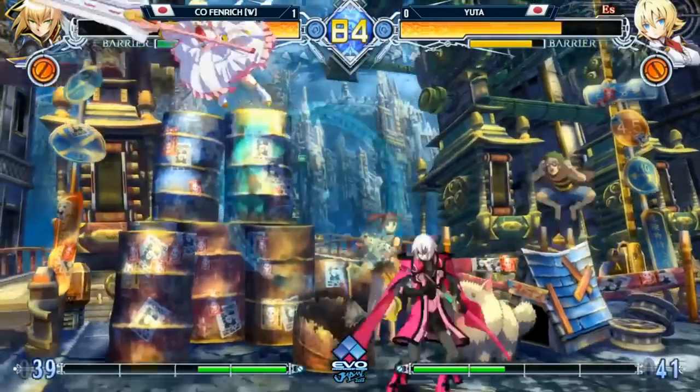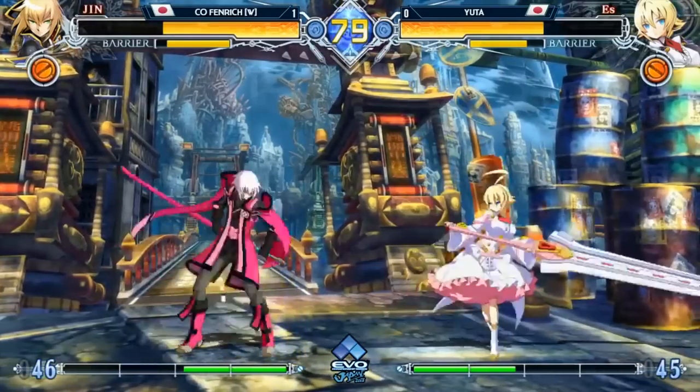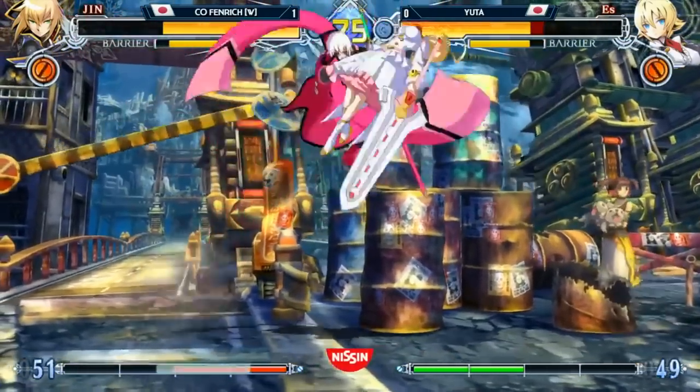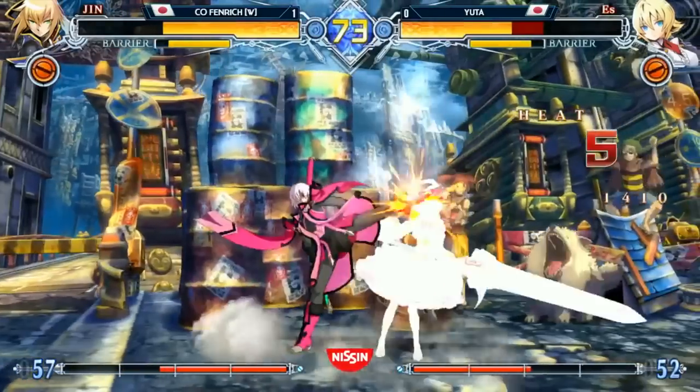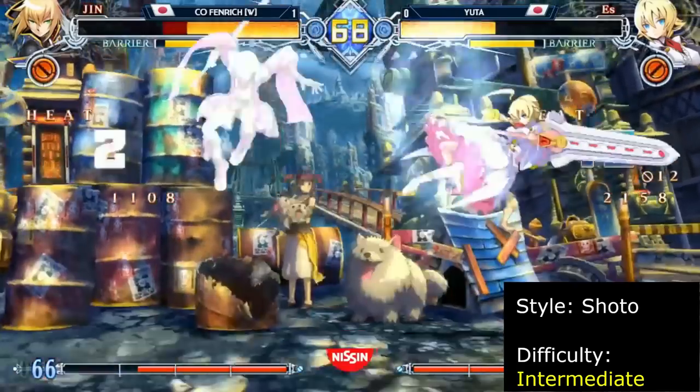Jin is a flexible Shoto character with a tool for just about every situation. He has strong normals, a fireball, a fast overhead, and a variety of ways to reset pressure. His freeze mechanic opens up re-stand pressure and creativity on offense. Jin is a great choice for players who want a versatile neutral toolkit with strong frame trap and throw pressure.